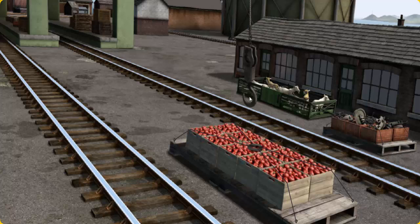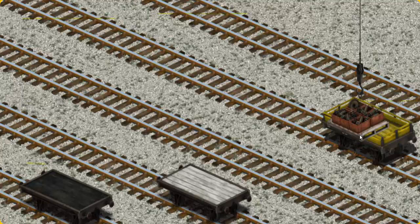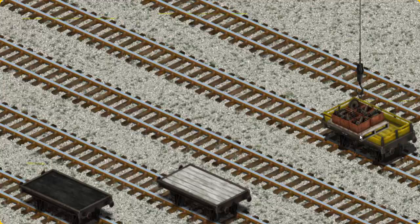Help Cranky find the engine parts. There you go. Let's lift and load. Now the cargo must be loaded. Help Cranky find the yellow flatbed.